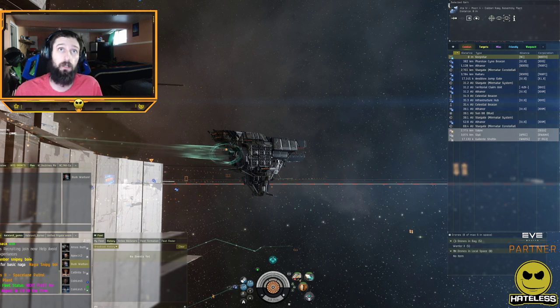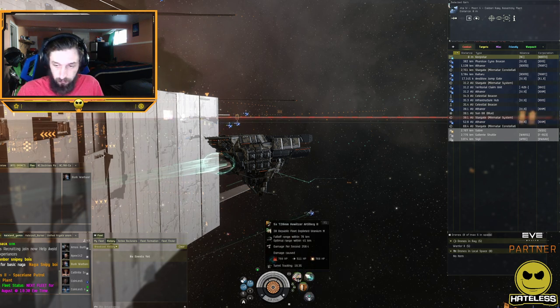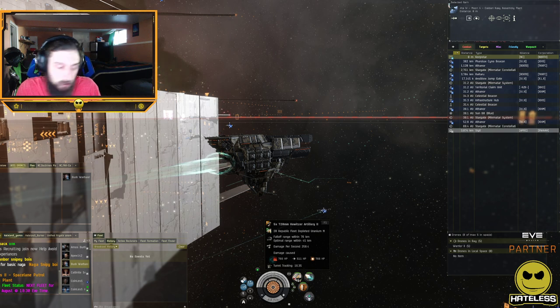First, we're going to talk about tracking and application and how it works. When you hover over your guns, you're given a handful of stats immediately: falloff range, optimal range, damage per second, damage types, and turret tracking.